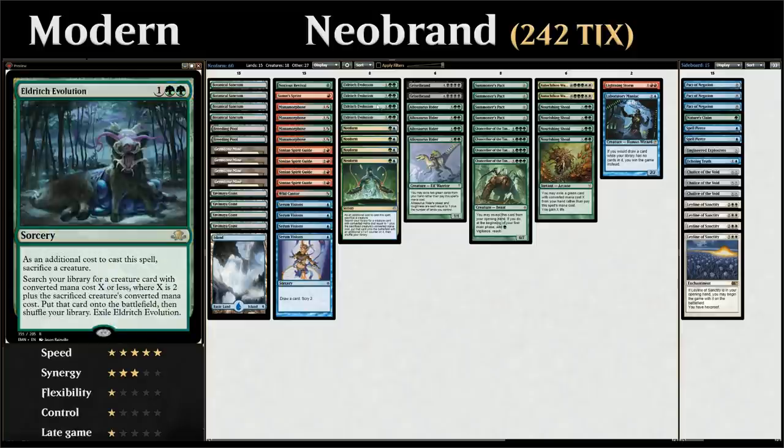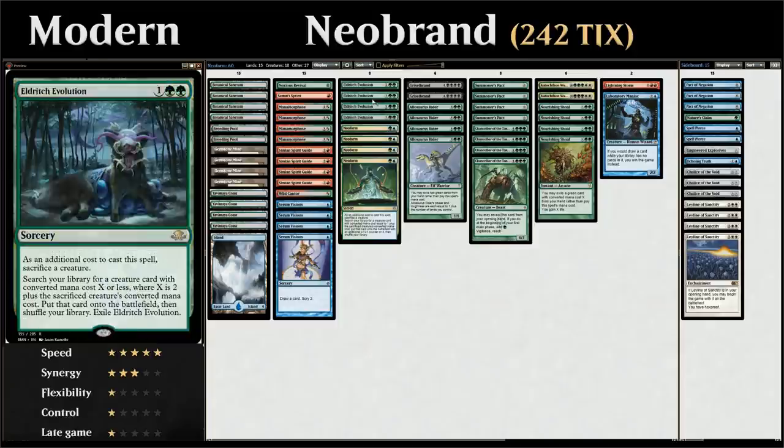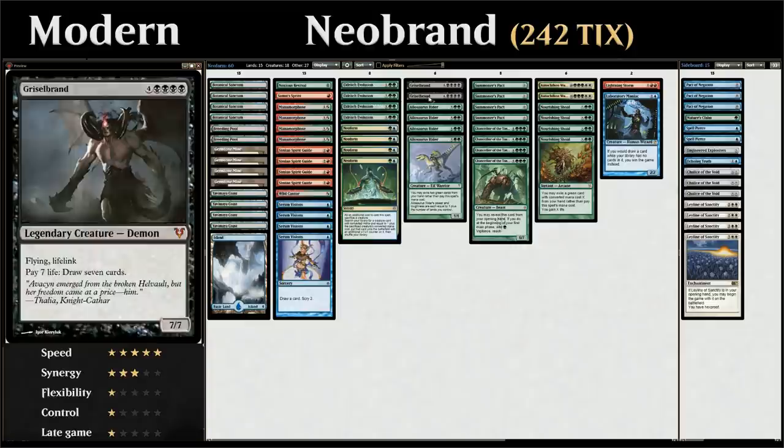Similar to Neoform, we also have four copies of Eldritch Evolution. The goal of the deck is to sacrifice an Allosaurus Rider, which is a seven-mana 1/1 that says you can exile two green cards from your hand rather than pay the spell's mana cost. The Rider's power and toughness are each equal to one plus the number of lands we control, but we just care that it costs seven mana and we can cheat it into play by exiling two green cards from our hand, and then sacrifice it to either Neoform or Eldritch Evolution to search up a copy of Griselbrand.